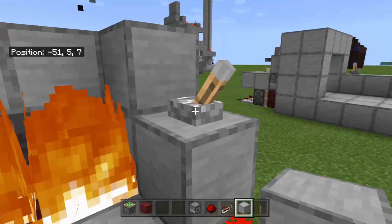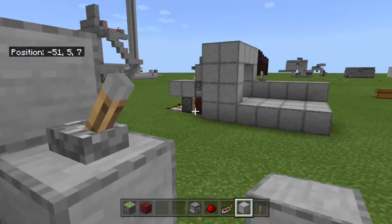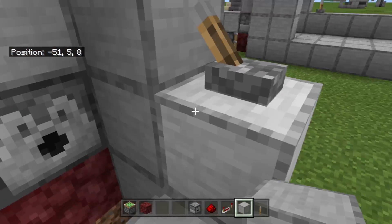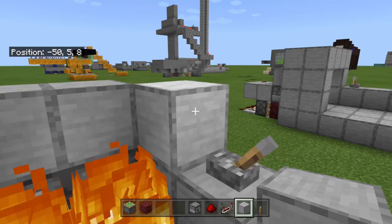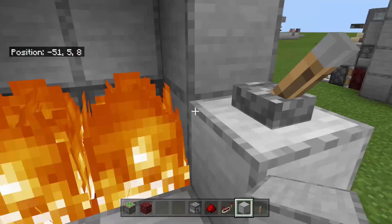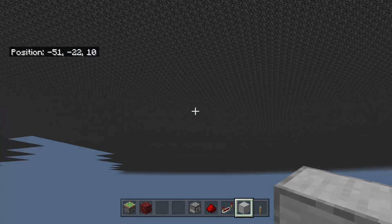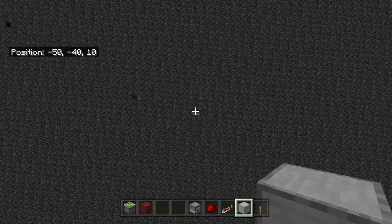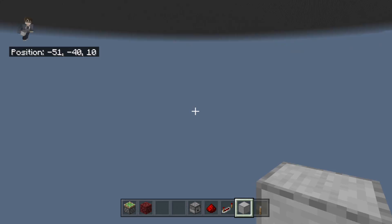Of course, just to point it out, this lever would be hidden somewhere — it's not going to be right in the middle where you can see it. You can have decoration, but make sure it has to stay two blocks tall so you can do this.